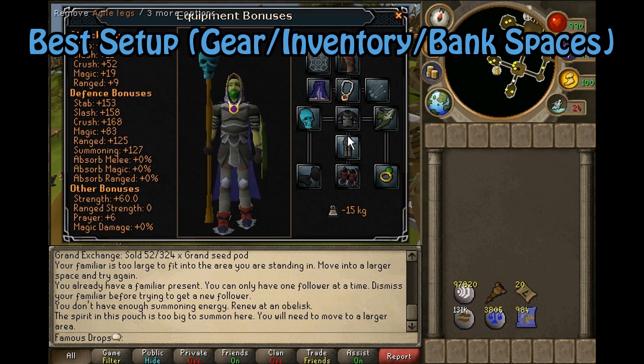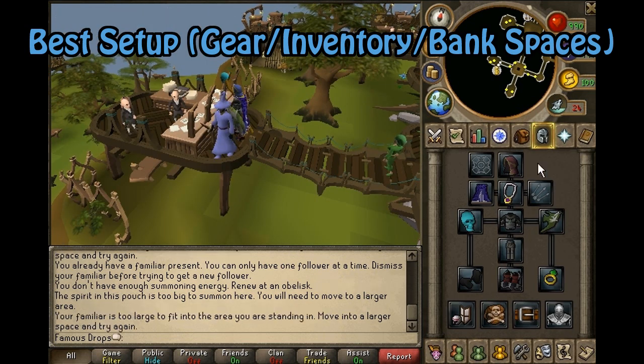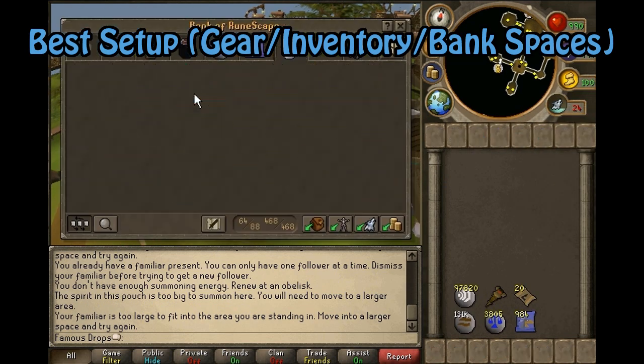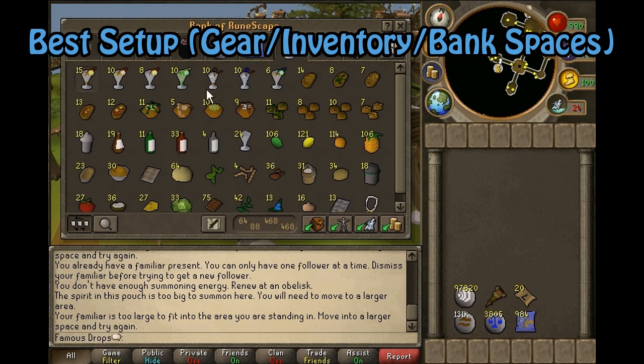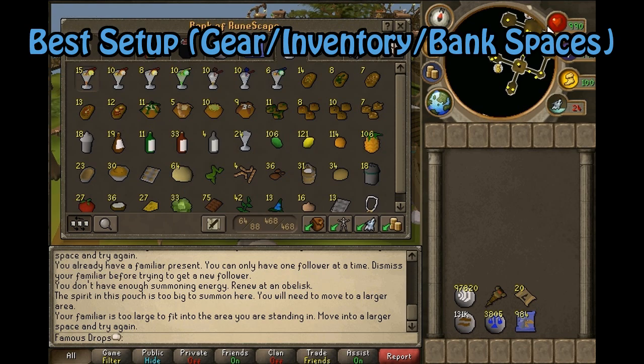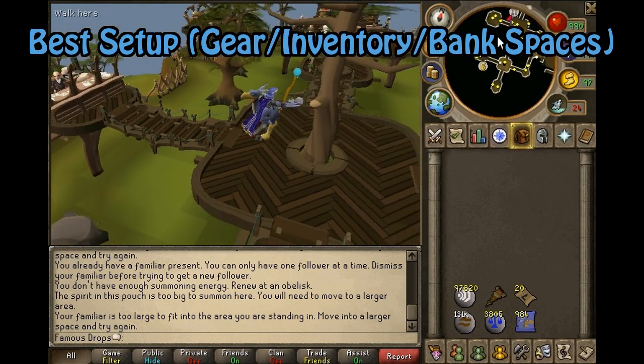It is also highly suggested you take a Wicked Hood and an Amulet of Glory. Weight-reduced equipment isn't really required because you are going to be using a terror bird anyway, so it is highly suggested you take a terror bird. Inside of your bank, you are going to want every single piece of food that somebody can ask for pre-made already — this includes seven different cocktails, five different batters, four different bowls, and four crunchies.